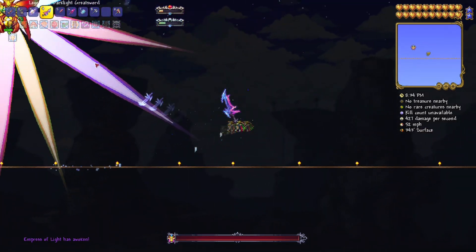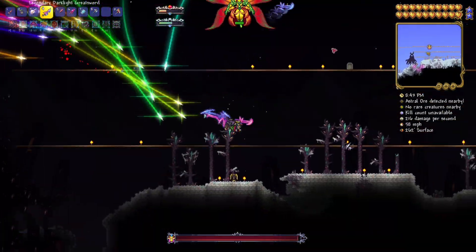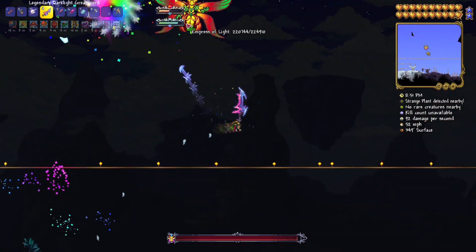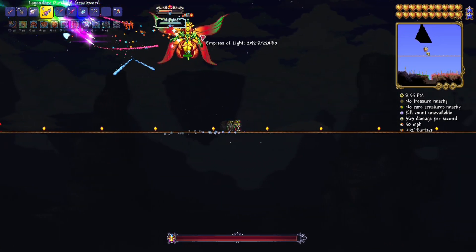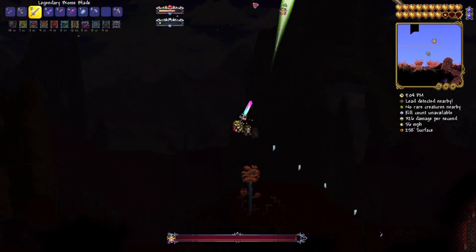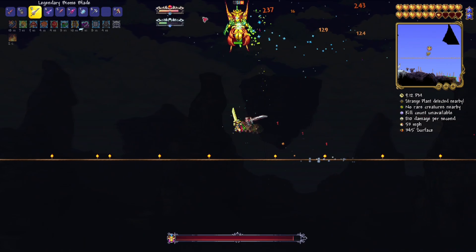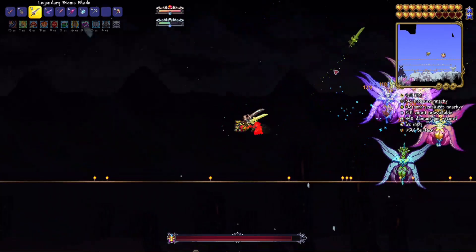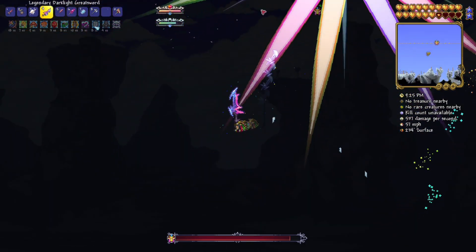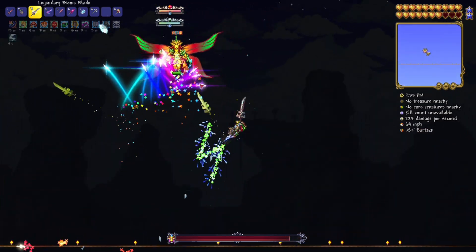The first video I ever made on my channel was an empress of light daytime guide, so I should remember this fight. Threw down the summon and we're off! Running across my giant sky bridge. Doing good so far - this might just come down to a time game. Maybe the biome blade would be good because it has basically unlimited range. Doing about 700-800 DPS. The biome blade is definitely the way to go - got adrenaline!